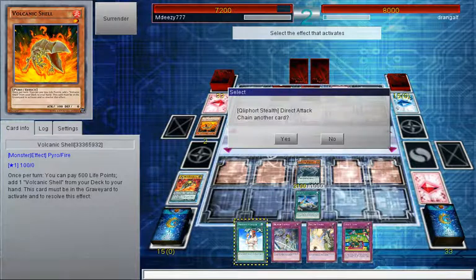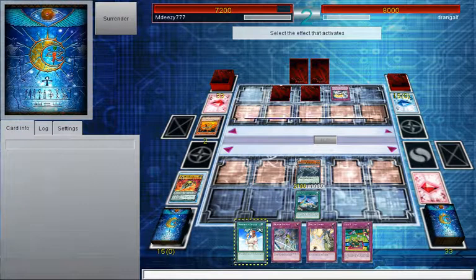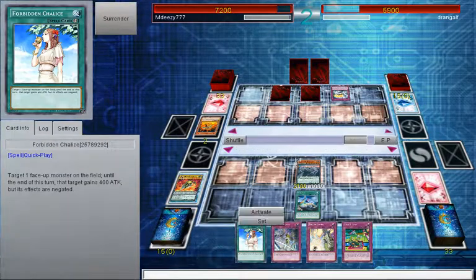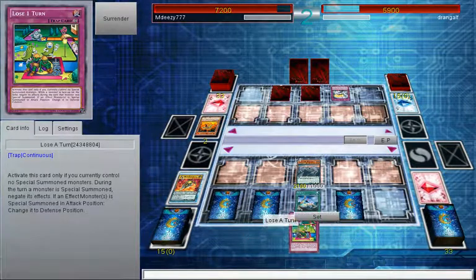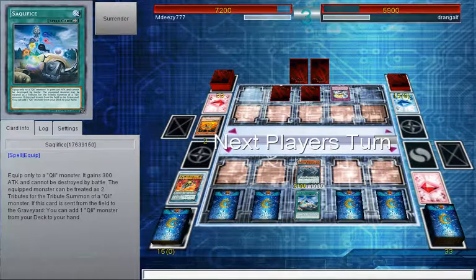Next turn he can add a shell to his hand and do another 500 damage to himself, then try and get some advantage with his Blaze Accelerator Reload. And then I can set one, two, three, four. Who's the hell with this deck? I think I win that.